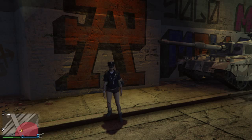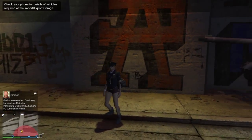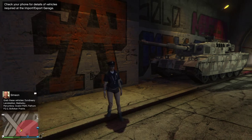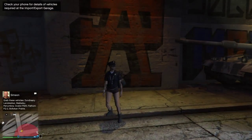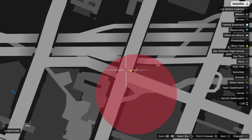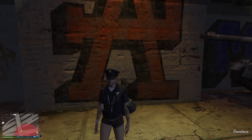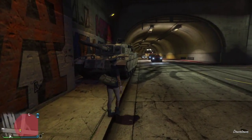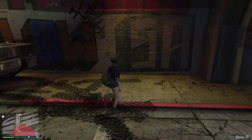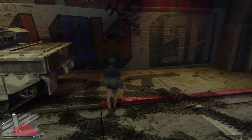Hey, what's going on guys, Cracker here once again showing you a quick wall breach using the tank. All we need is obviously a tank. Bring yourself to this location as you can see on the map, then park your tank just exactly the same as I've parked mine. Try and get it so you've got the O and the W still sticking out there.